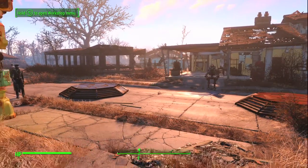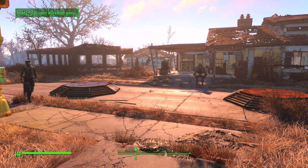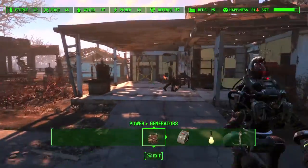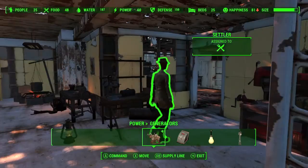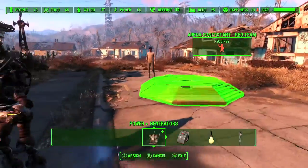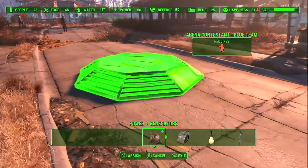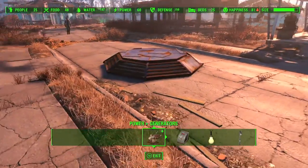Then you want to go look for some Settlers and assign them to each of the Fighting Panels. To do that, go into Build Mode, highlight someone, make sure you hit A over them, and then assign them to a panel. Then find someone else and assign them to the opposite panel.